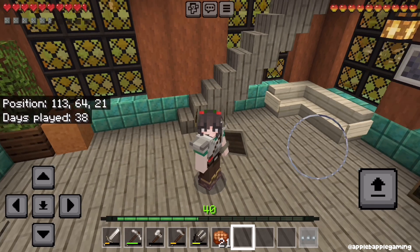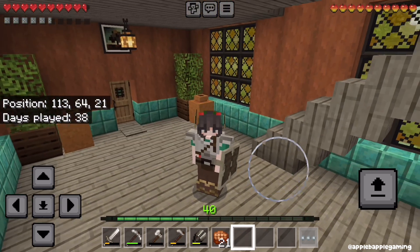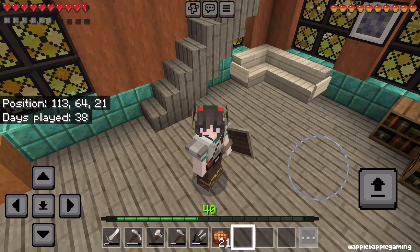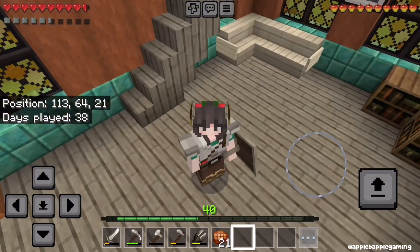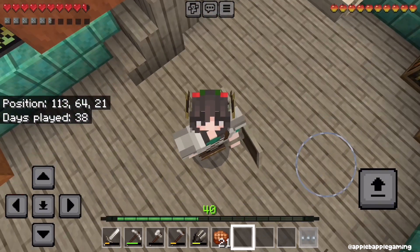Hey everyone, welcome back to our 1.21 series. In the last episode slash long play, we built this lovely starter house. I didn't decorate it on the long play, but I did decorate it off camera. So we'll look at that in a minute. And in today's episode, we are going to build an enchantment area and try to enchant our tools.